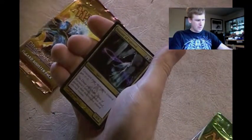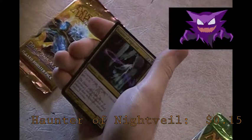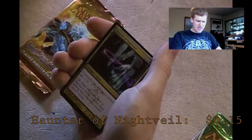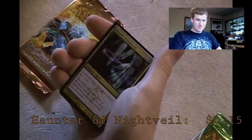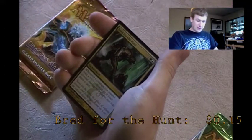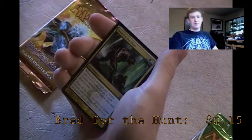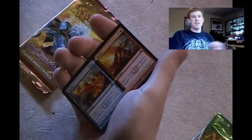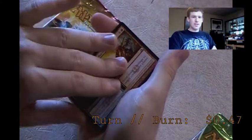Let's get into the uncommons. Haunter of Nightveil - creatures your opponents control get -1/-0. 'The Dimir employ the spirits of Ravnica's ancient nameless dead, guiding their malevolence towards selected victims.' Awesome but I don't need it. Bred for the Hunt - I have a couple of these in my Simic deck, don't need more. Turn and Burn - hybrid fusion card, I have one, don't need it.